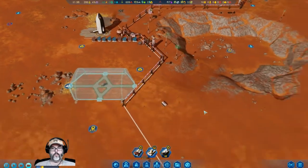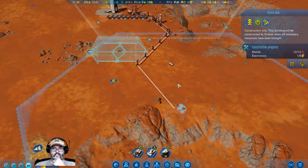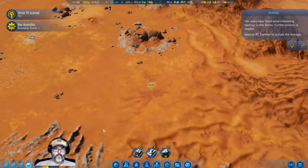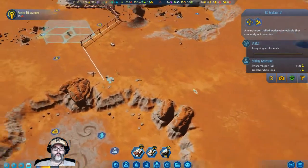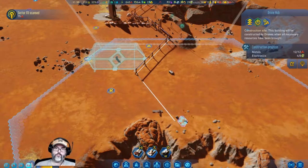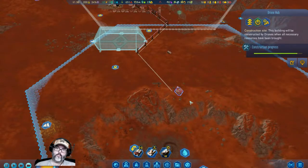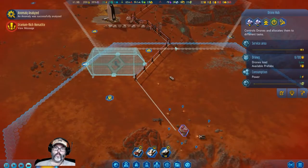I need some electronics down this way. Here they come! Sector scanned, anomaly found — another anomaly. Let's get you to go check it out. If you don't mind gathering resources, getting close... just a couple more. All right, that's up and running. Anomaly — they can reach that.